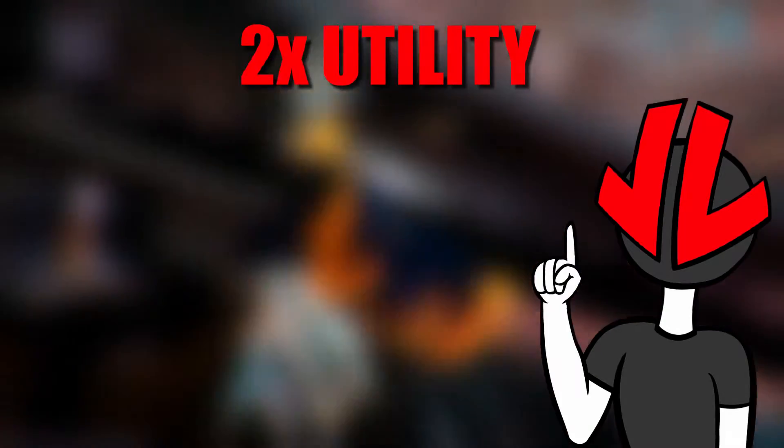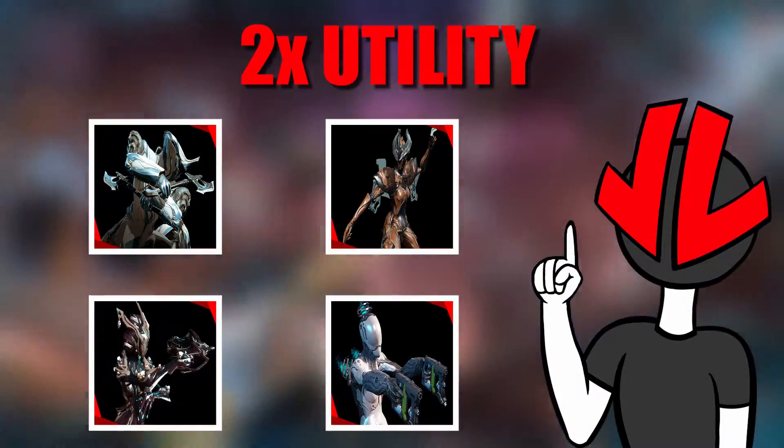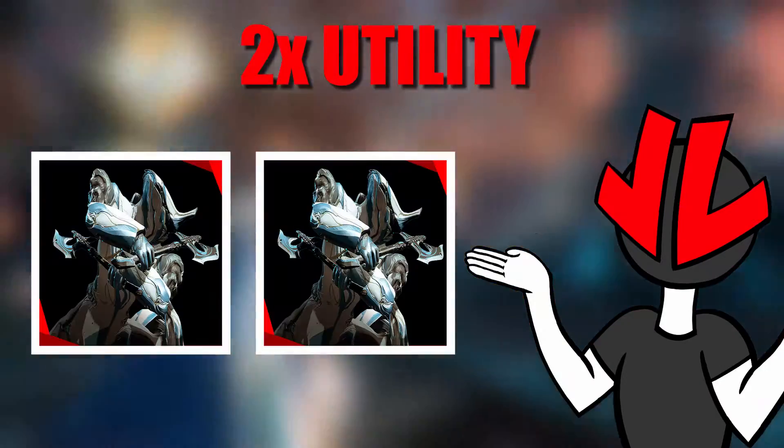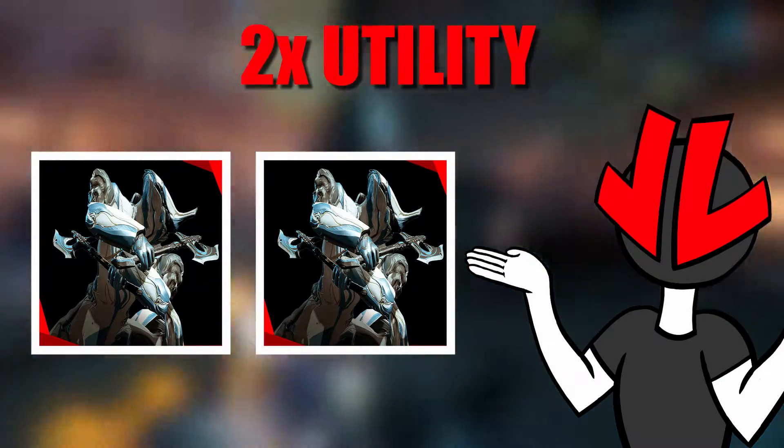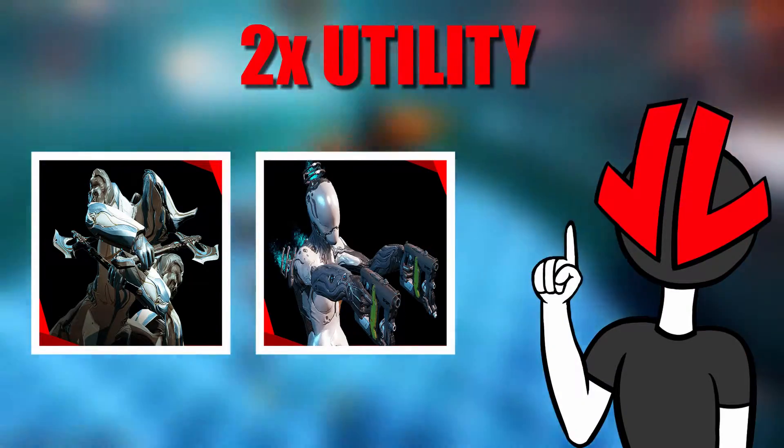For the two Utility frames, you can take either Frost, Gara, Khora, or Nova. While you can't take two Frosts or two of the same frames, it's better to combo them up with a Nova — that's why she's here. You can either slow the enemies to a halt and make the game super easy and boring, or speed them up with a Speed Nova build, which makes the game a lot more exciting but a little harder in the endgame. It also makes the rounds go by a bit faster. And that's what we have for Defense.